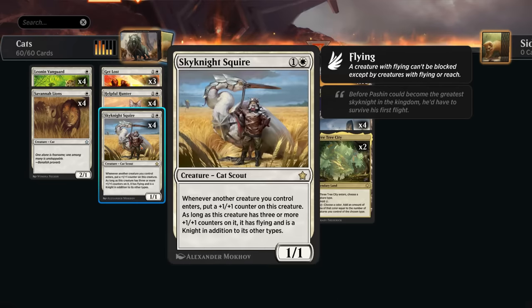At two mana we have Sky Knight Squire, a 1/1 cat scout. Whenever another creature we control enters, we can put a +1/+1 counter on the squire, and as long as it has three or more counters it also has flying and becomes a knight in addition to its other types. The squire synergizes quite well with Arabo making lots of cat tokens.